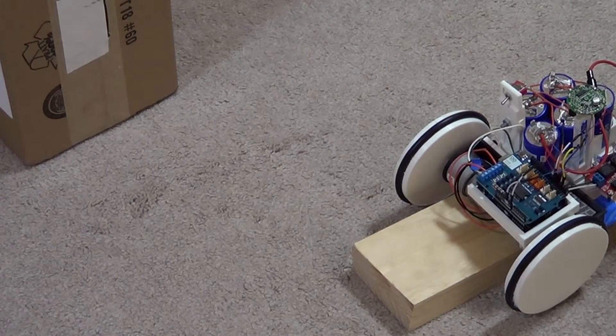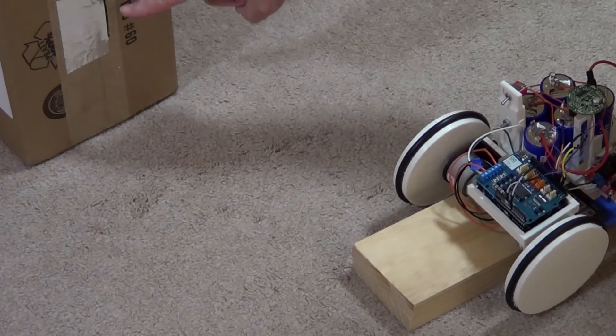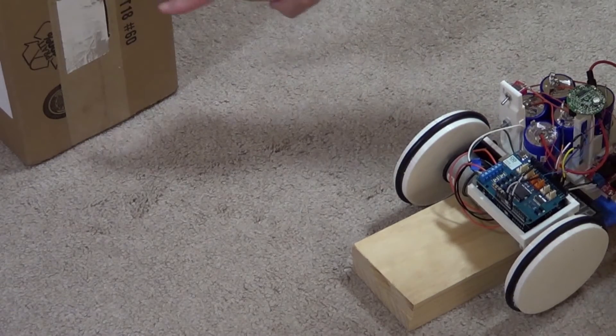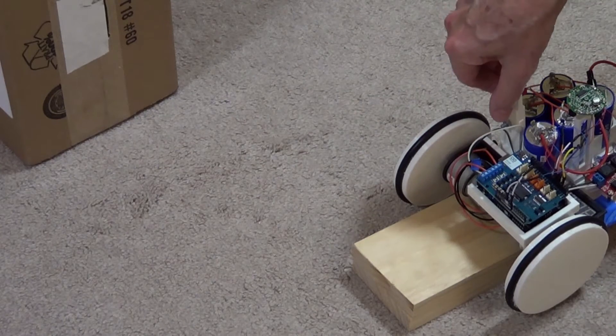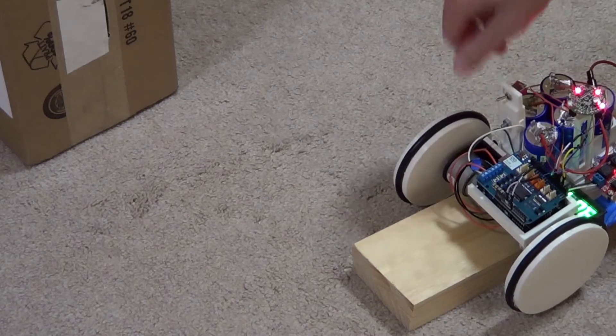We have an infrared beacon pair. One beacon is right here, and the other one is inside a cardboard box with a small slit. The signal broadcasts a lot, so you have to hide the one for the homing base.